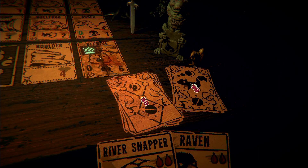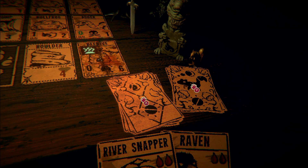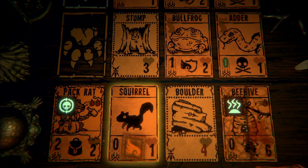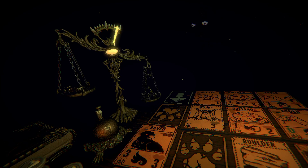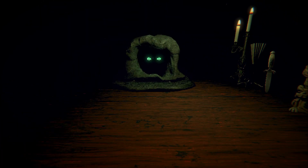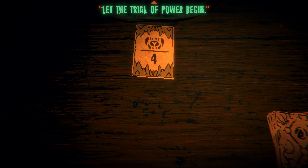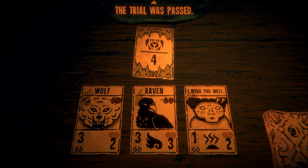A boulder — alright, cool. Put that there, buy ourselves some time. Can I sack the boulder? Probably not. Draw, then we'll play the squirrel, play the squirrel, sack for raven. I can't sack the boulder — that's fine. Swing for three, nice. That's just some unfortunate business with the beehive but that's okay — it's a really good blocker either way. Trial of health, trial of kin, trial of power — I'm picking power. Let the trial of power begin! Three from wolf, three from raven, one from stink bug. The trial was passed.